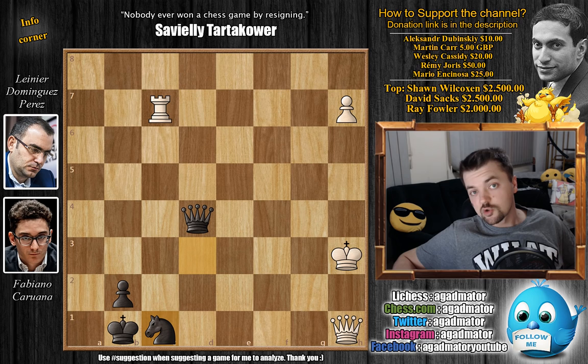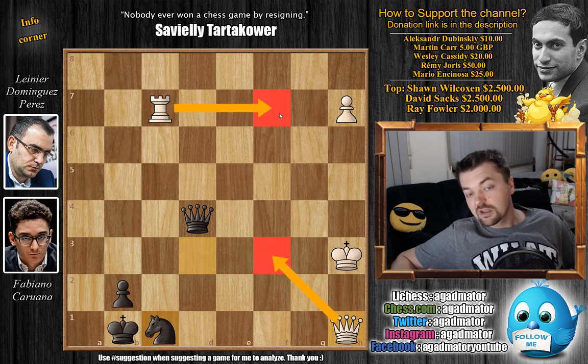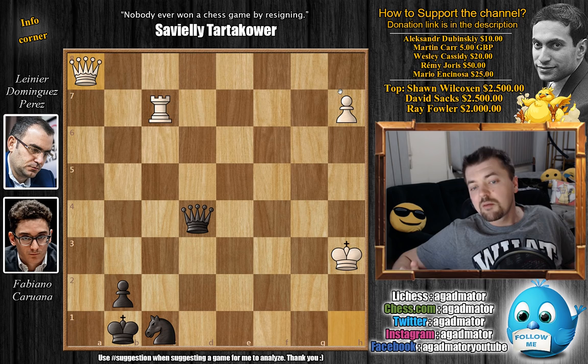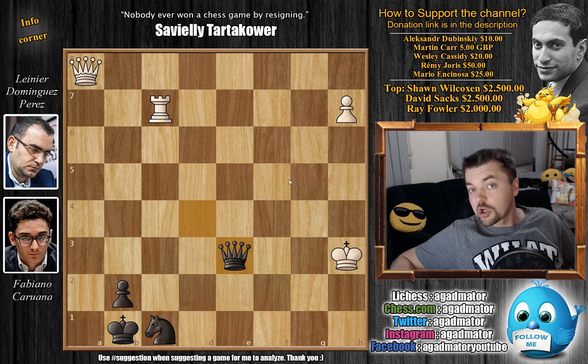After rook to f7, you will be able to prevent any incoming checks with queen to f3. When you have both the rook and queen on the f-file controlling any checks black might deliver, then you play rook to f8, control the last rank, control h8, and then promote the pawn — this is the correct path to victory. Here Caruana played queen to a8, controlling the h8 square immediately with the queen, but it simply doesn't work. Dominguez played queen to e3 and now we enter a long series of checks.